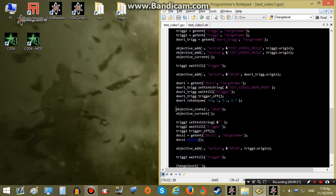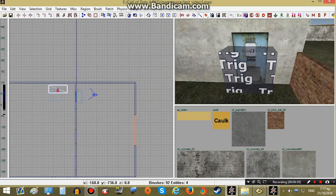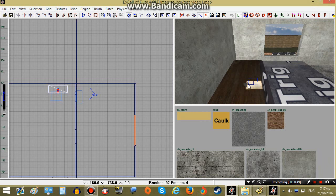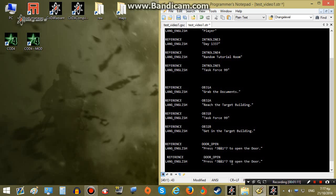Next we will set the secondary objective state as done — as completed — and we will set the primary objective as current, as the current objective that the player will have to accomplish. So once the player gets inside, his objectives are changed and he will have to go grab the documents. We have the trigger and the model both ready to go. Once our player reaches the second trigger, we will put text there — same way we did with the door — but this time it will say 'Press the use key to grab the documents.'